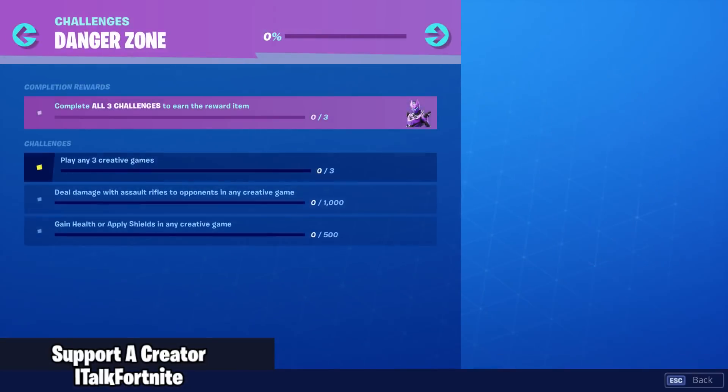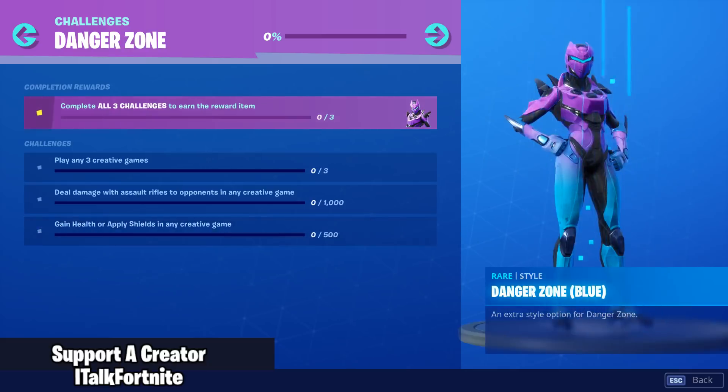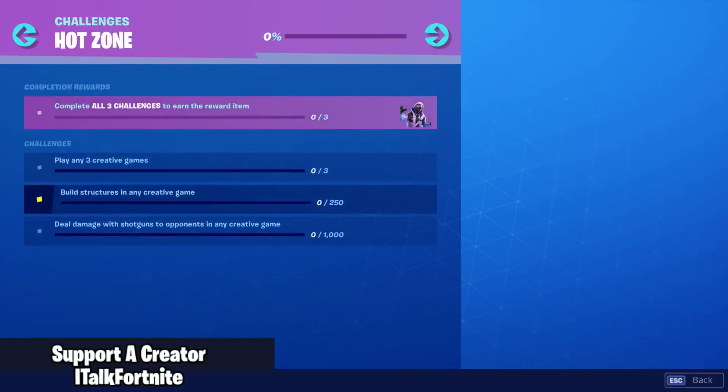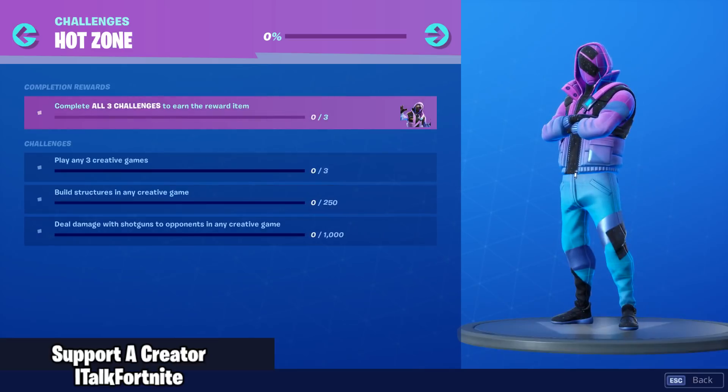Here are the challenges. Play three creative games, deal damage with assault rifles to any opponents in creative, and gain health or apply shields in any creative game to earn the blue edit style for Danger Zone. And for the Hot Zone: play three creative games, build structures in any creative, and deal damage with shotguns to any opponents in creative to get the blue Hot Zone edit style.